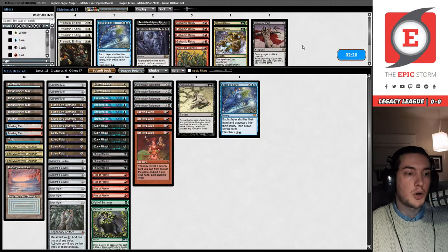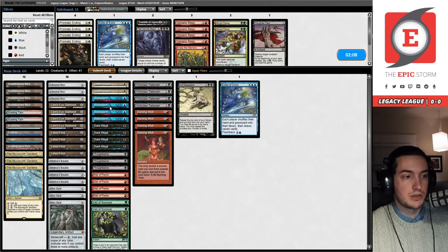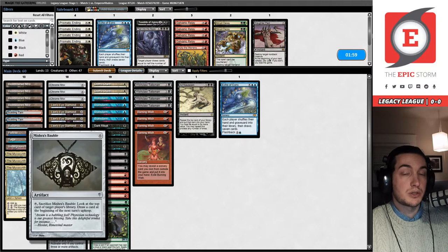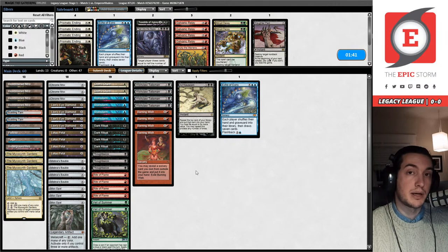I think the construction of the deck is okay. Four Mycosynth Gardens might be the best, but the issue is we really need our fetch-dual mana base to support Brainstorm, which is just an incredibly powerful card — for our Bobble scry and things like that, or being able to play around a Wasteland by playing a Fetch and then passing into a Blue-Red Delver that has Wasteland. We really need this aspect of our mana base, so we can only fit so many Mycosynth Gardens. Maybe four is right — three is what we're going with.